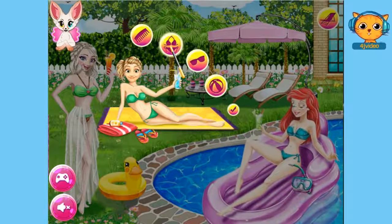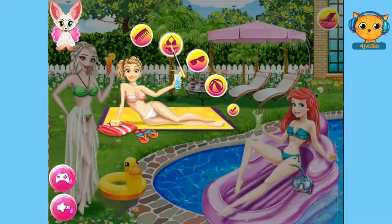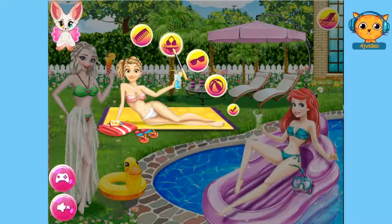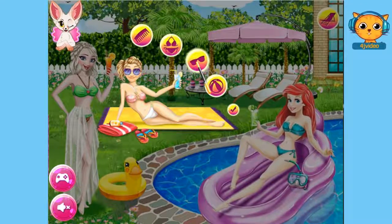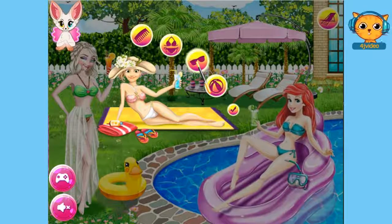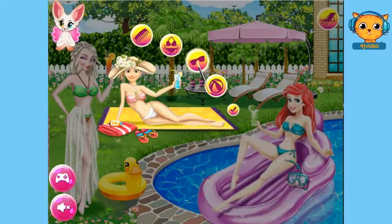Let's move on to choosing a swimwear for her. Oh I love that, it's perfect. Let's just try another one. I think I'll choose that swimwear. It's nice. Let's move on to the next picture. I love that sand glasses of hers. A flower, a hat. Maybe we'll put on the hat then. I think I'll go with the hat.